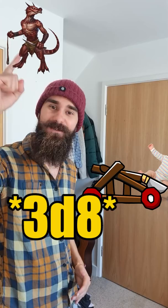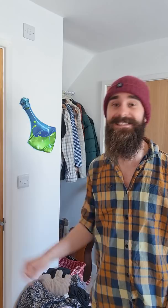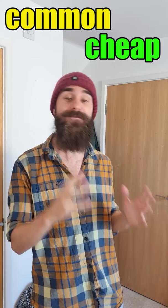Catapult lets us fire one object 60 feet in a straight line, dealing 3d8 bludgeoning damage to an enemy who fails their Dex save. We have 5 vials of Acid and a mesh bag. Acid is super common — costs 25 gold, weighs 1 pound, and deals 2d6 acid damage on a hit.